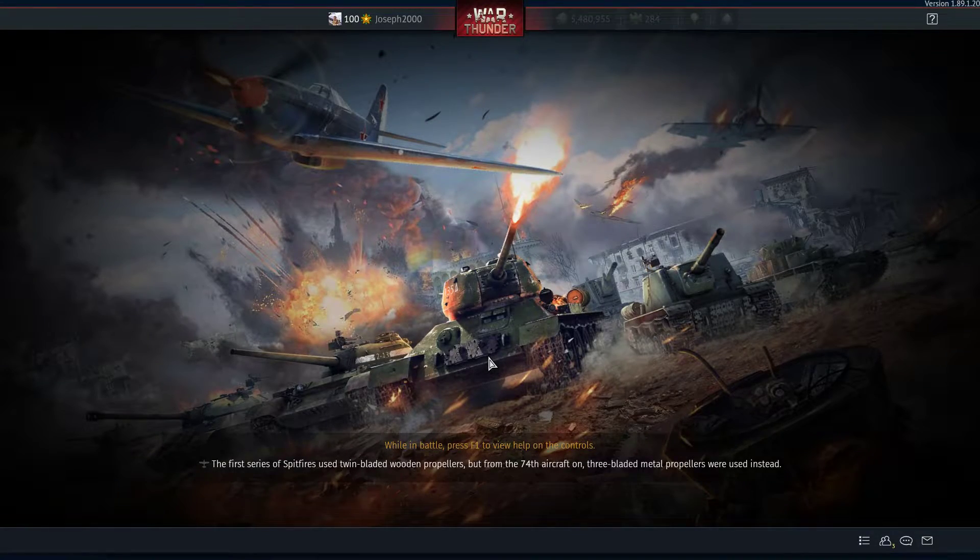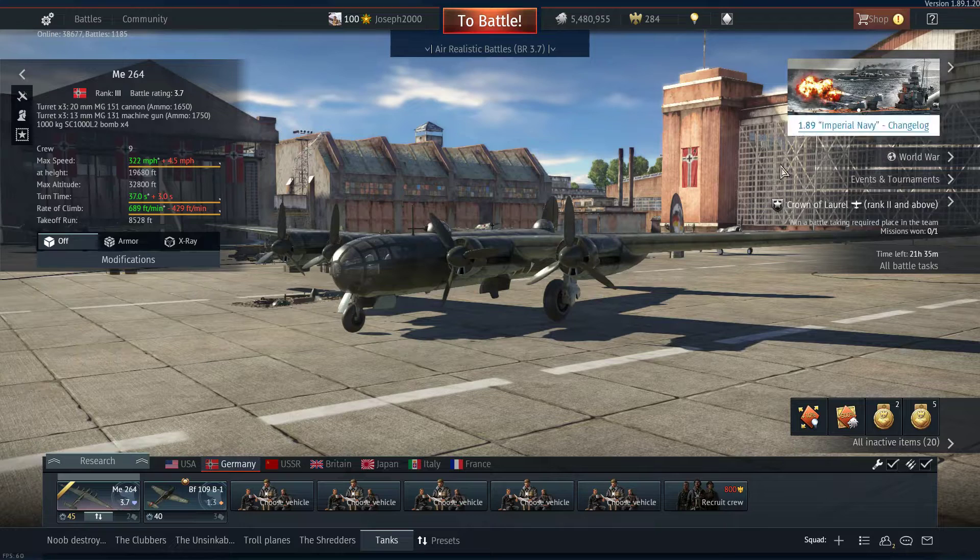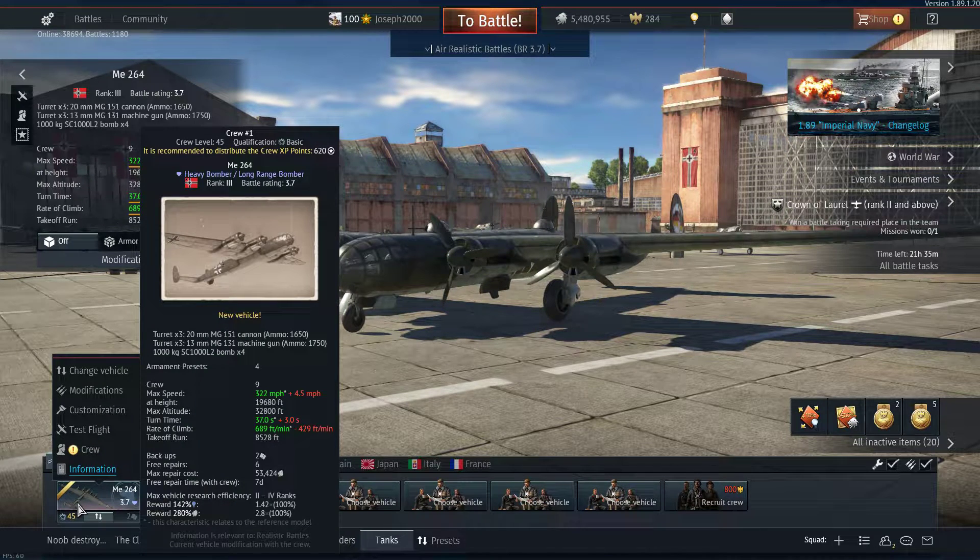Before I show you what's wrong with this aircraft, you'll want a defibrillator on standby. Stock, this aircraft's repair cost is 46,000 lions — that's 46 with three zeros. That sounds like a lot, and it is, but luckily I got away with only three repairs. But it's not the stock cost that's the problem — it's the spaded repair cost. Anyone who doesn't want a heart attack from the repair cost, look away now. Yeah, that is a big fat repair cost.